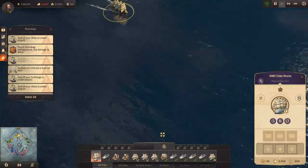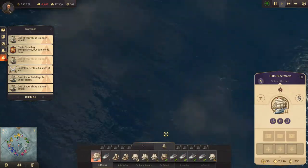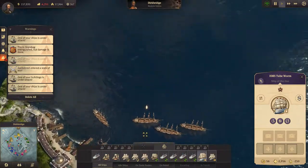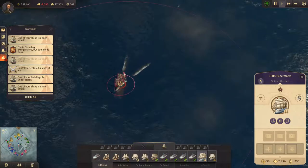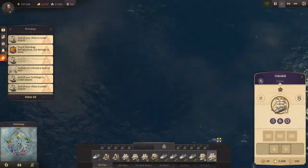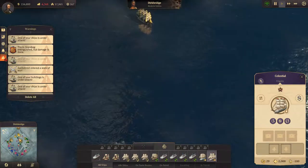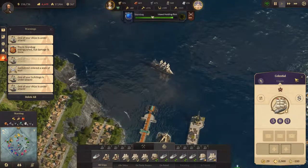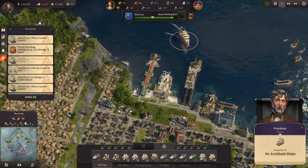This one - where's the enemy? I don't see the enemy. Enemies over here - let both decks rip! Who's that? Every ship needs a Sir Archibald.